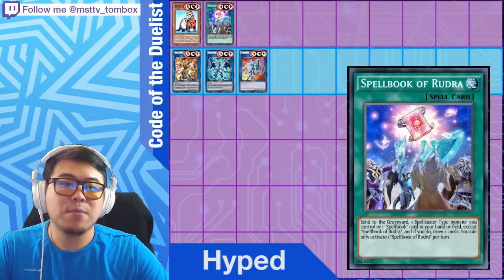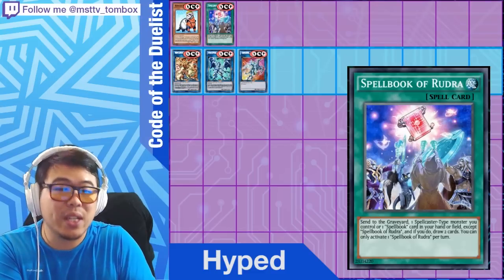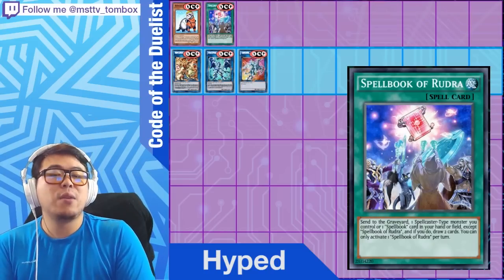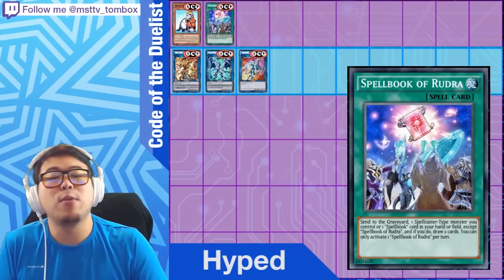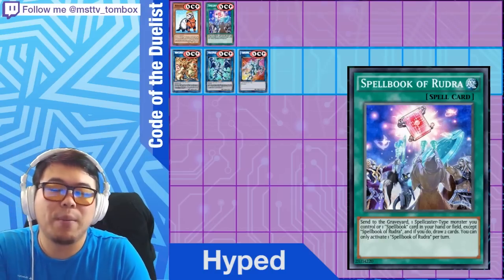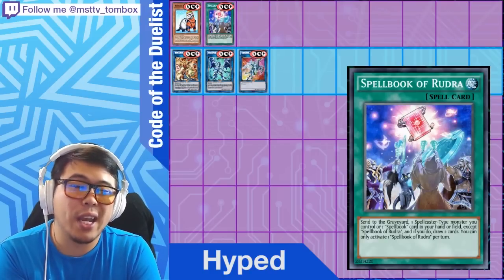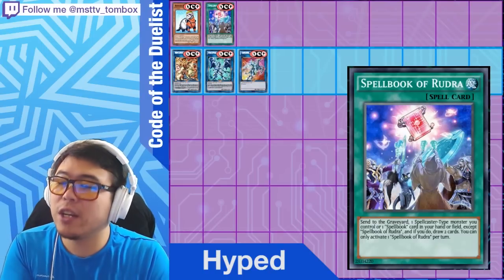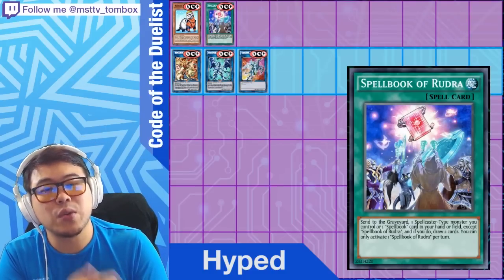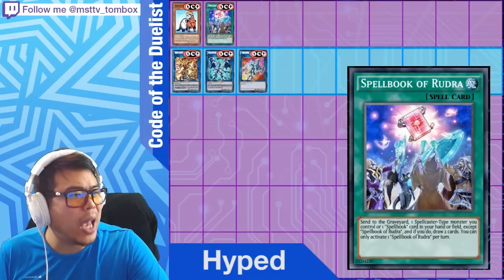The ultra rare in the set is Spellbook of Knowledge — a spell caster generic support card, but if you play Spellbooks you get the extra advantage of turning it into a Destiny Draw. It says send to the graveyard one spellcaster-type monster you control or one Spellbook card in your hand or field, except Spellbook of Knowledge, and draw two cards. You can only activate one copy per turn. This is actually a better version of Wonder Wand. Expect it around $10, and it might even hold its price since it's a draw engine, at least for spellcaster-based decks.